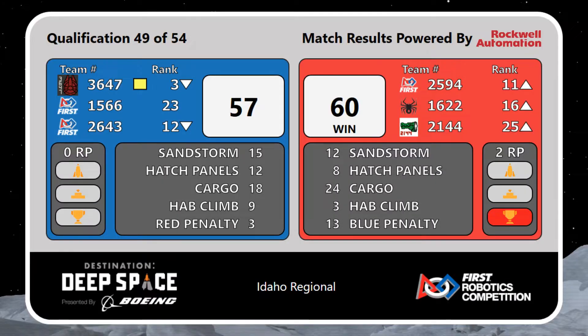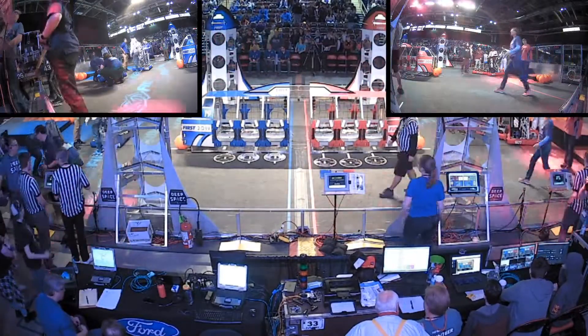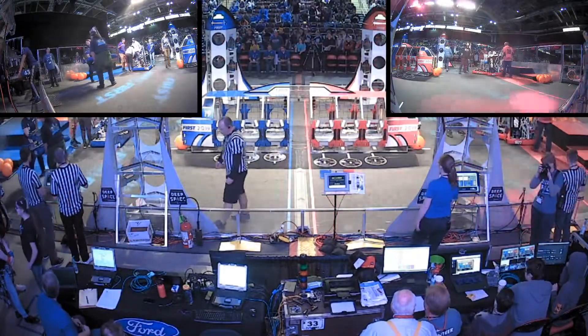A yellow card is awarded to 3647 for damaging contact inside the frame perimeter. Robots need to be careful, even when they're being defended against, not to encroach into other people's bumpers. It was a heavy penalty match.